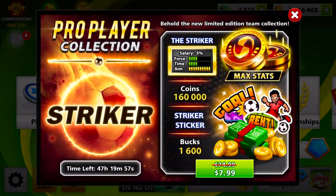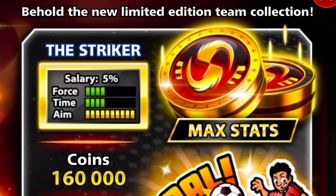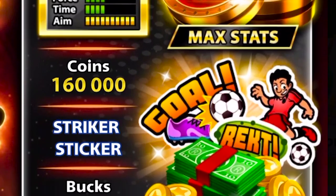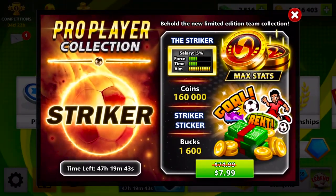What's up guys, it's SoccerStarsLegend here back with another video. Today I'm going to show you guys the striker team that I got in this $7.99 package. It came with 160,000 coins and $1,600. Let's get right into it.